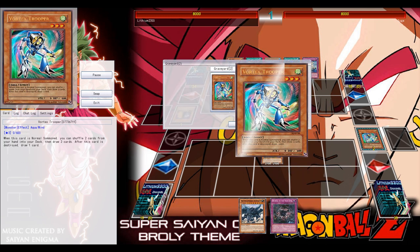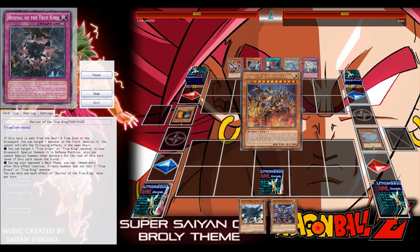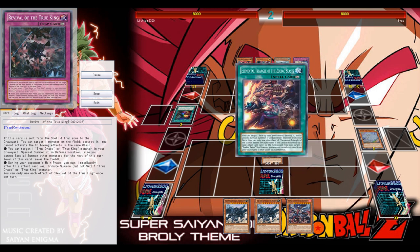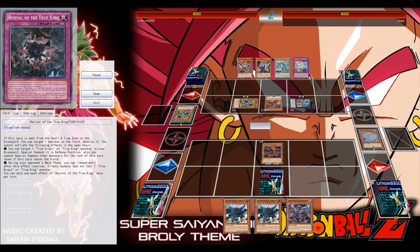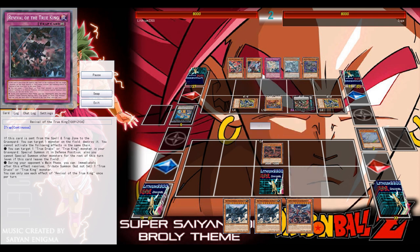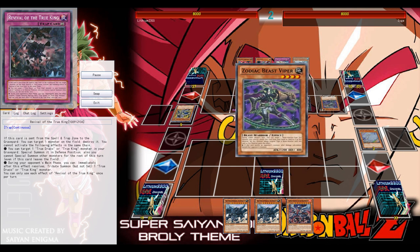Second game — one of the better duels I've had with this deck. Vortex Trooper is an excellent tech here. Normal summon it to send two cards from your hand back to the deck and draw two new cards. It's also a Wind-type monster, so when it's tributed — either by the field spell or a True Draco monster — you draw one card. It functions as a semi draw engine the deck really needs.